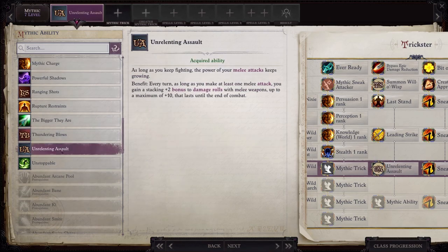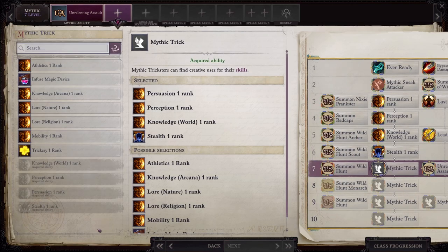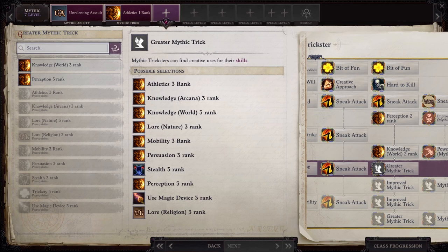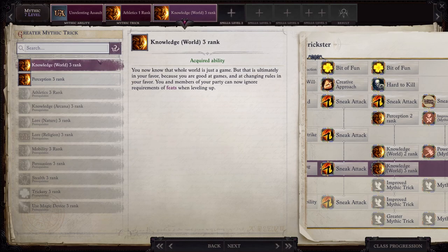At Mythic Level 7, get Unrelenting Assault, which helps you do more damage with melee attacks. For your Level 1 Mythic Trick, take Athletics — what it does here doesn't really help us. You also get to choose a Greater Mythic Trick: take Knowledge World Rank 3, which allows you and your party members to ignore feat requirements when leveling up. It doesn't help Jigsaw that much since he's taking so many Trickster Improved Critical feats, but other party members who benefit from crits will do the same, and those who don't will gain the flexibility to do some really creative things you wouldn't have considered before.